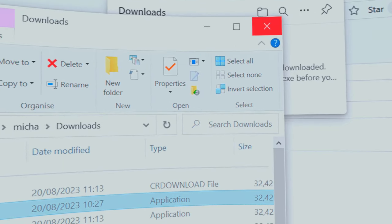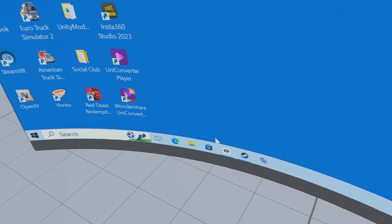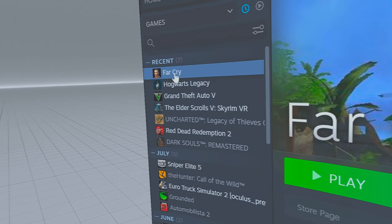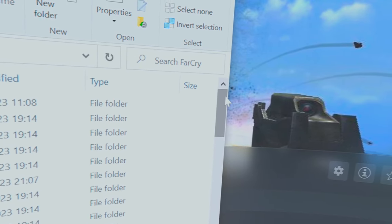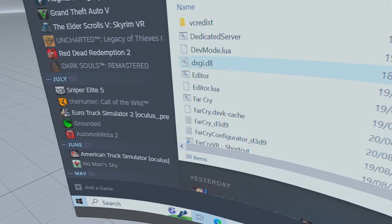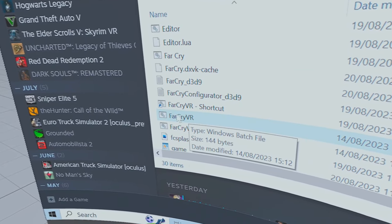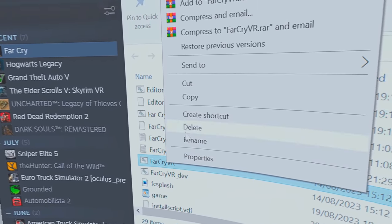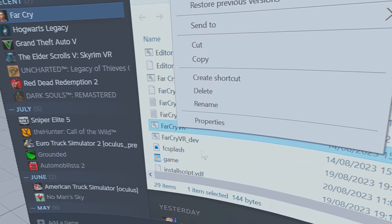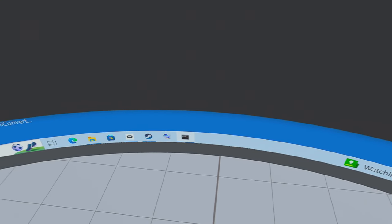Now what you need to do is go to Far Cry in your Steam library, right-click, go down to Manage, across to Browse Local Files. Scroll down and look for the Far Cry VR executable — not the regular one. Right-click on Far Cry VR and select Create Shortcut. It'll appear in the folder and you can drag it to your desktop. Then just double-click that shortcut and the game will start. Remember, little dialog boxes might pop up in the taskbar.